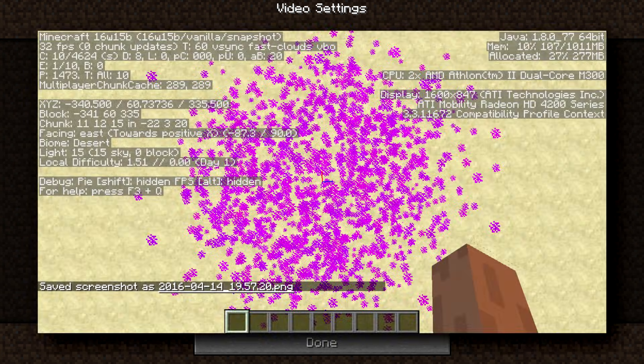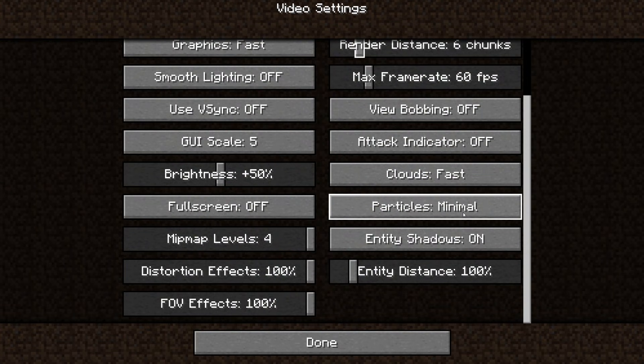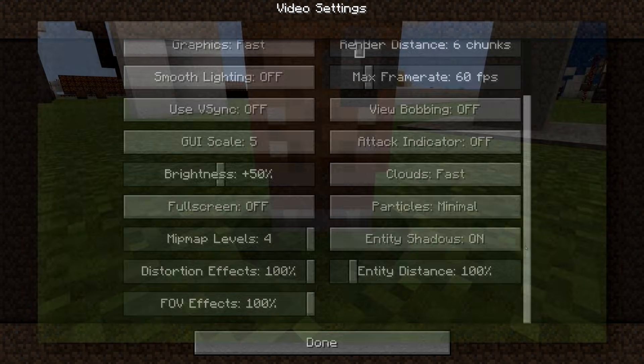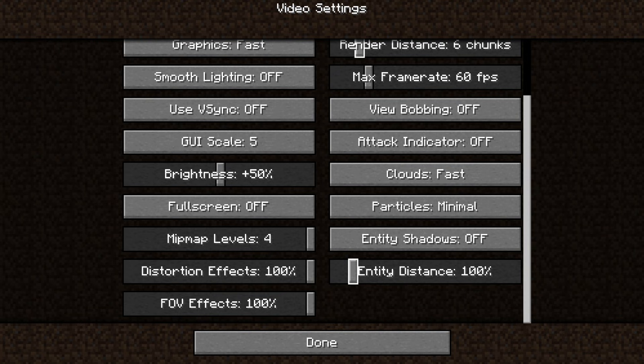Particles affect your frame rate a pretty decent amount. You're going to want to turn your particles all the way to minimal if you are having lag issues in Minecraft — they don't make a whole lot of difference in your game anyway. Entity shadows don't affect performance all that much, but if you're really struggling for performance you can turn them off. And entity distance — this one's huge. Turn it all the way down to 50% if you are having problems.